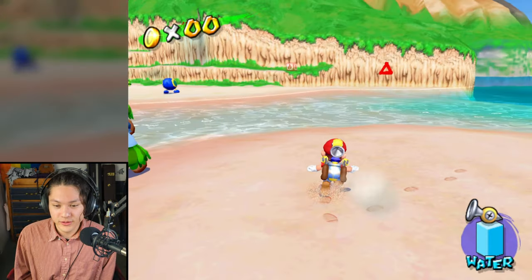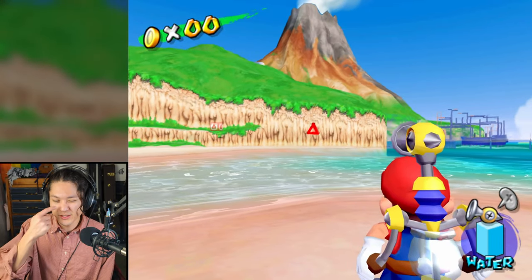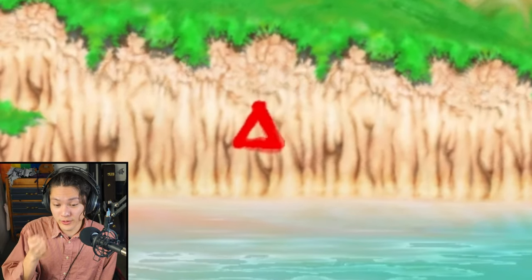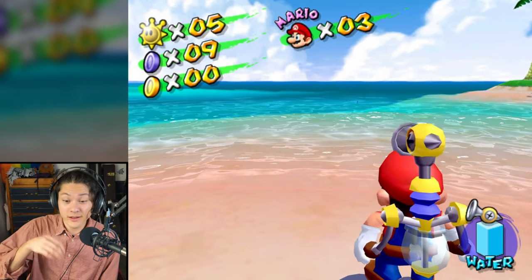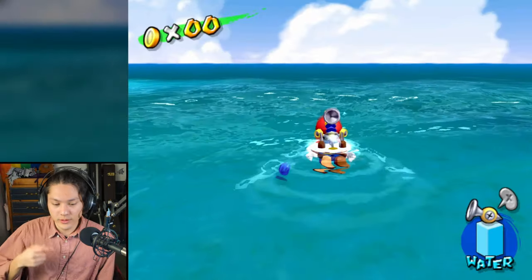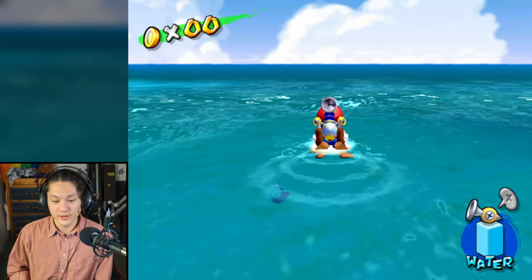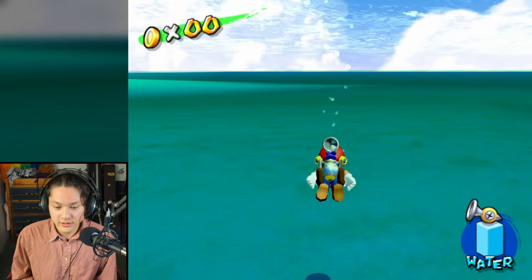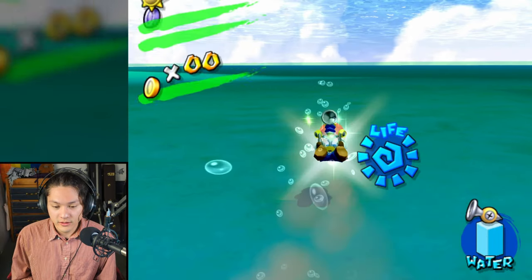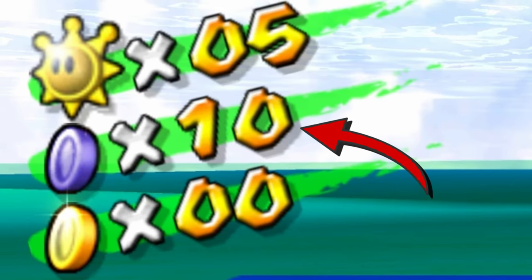Here we are on the beach. I can see a red triangle over there, and another blue coin - it looks like the blue coin is underwater. So I'll need to dive underwater. There we go, I got it. That's ten blue coins.